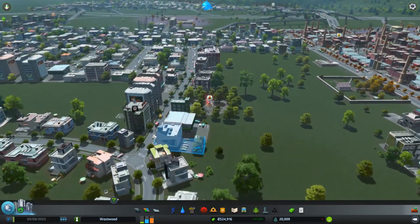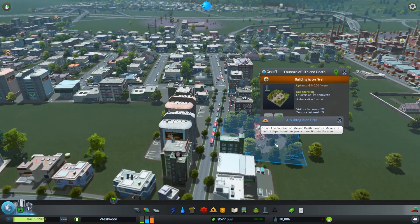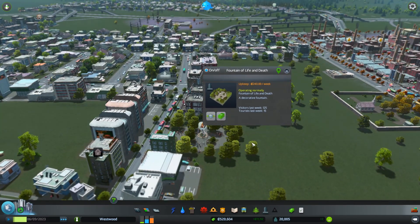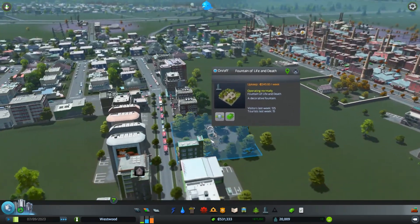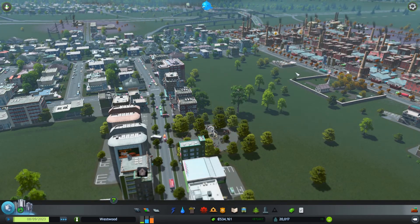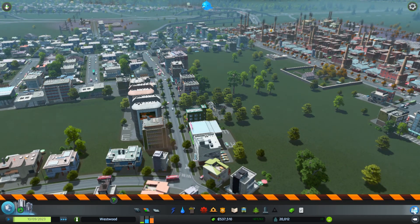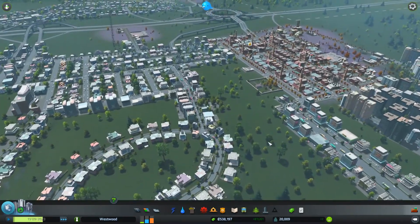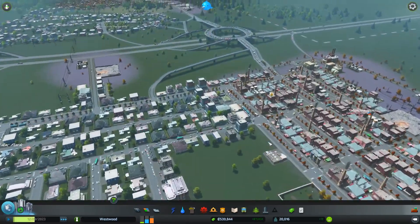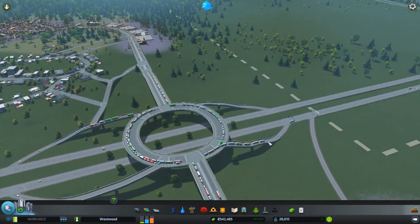Looks like we've got an empty building or two. We've also got a fire — that's the park that we just built. The Fountain of Life and Death was actually on fire. I mean, first of all, how do you set a fountain on fire? That is just strange. So we are gaining some population very slowly. We really need to come up with a solution to this roundabout now because it is just becoming absolutely stuck.